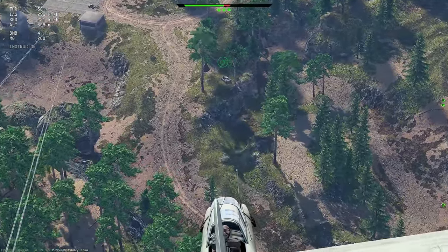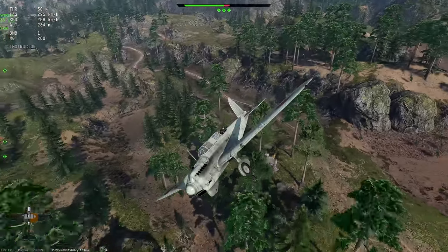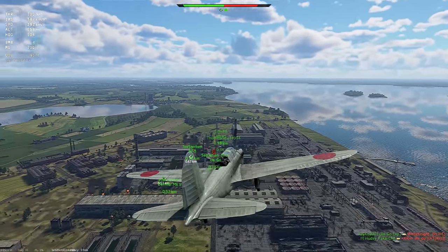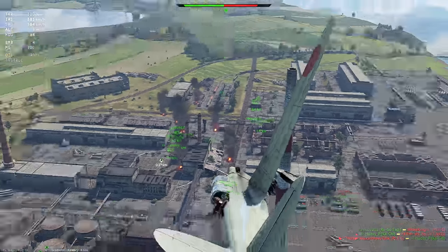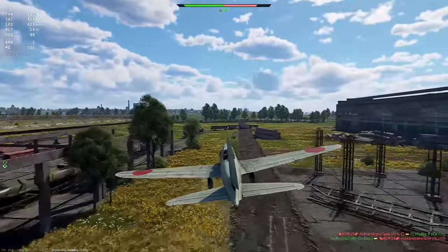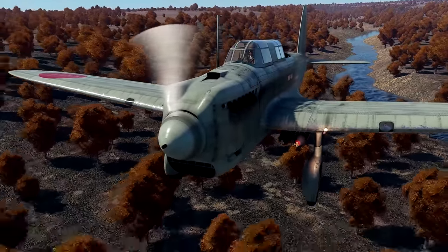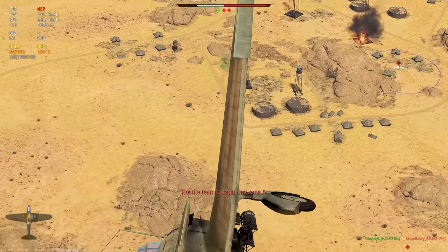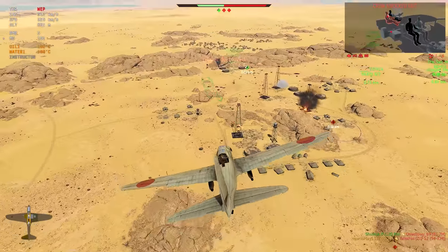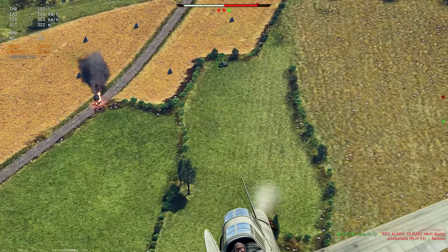When talking about plane characteristics, in ground realistic battles it's very important to have forward facing machine guns. They can be used to destroy unprotected open top vehicles or at least mark opponents for your allies. The K32 has one such machine gun. It is low caliber, has only 200 rounds in total, and is mounted off center on the left wing, so it can be a little more tricky to aim, but nevertheless it gets things done. After all, this is a bomber, not a fighter. Even one weak forward facing machine gun is better than having none at all.